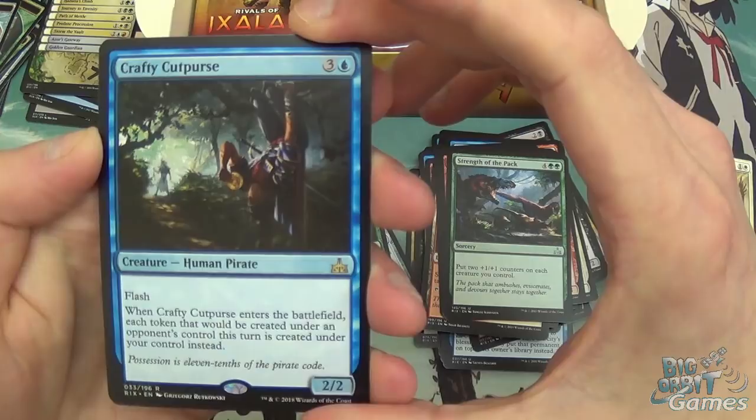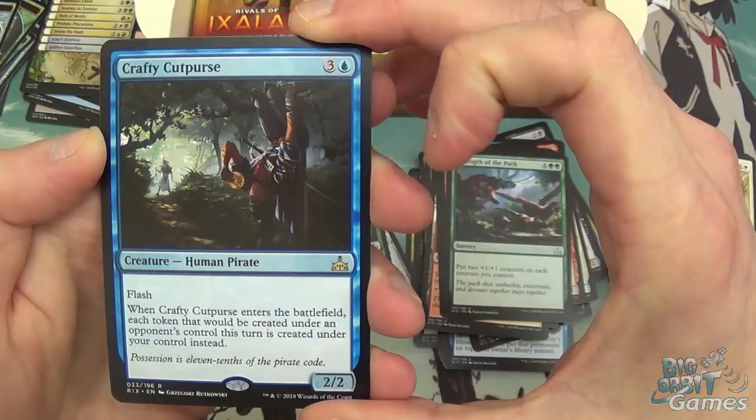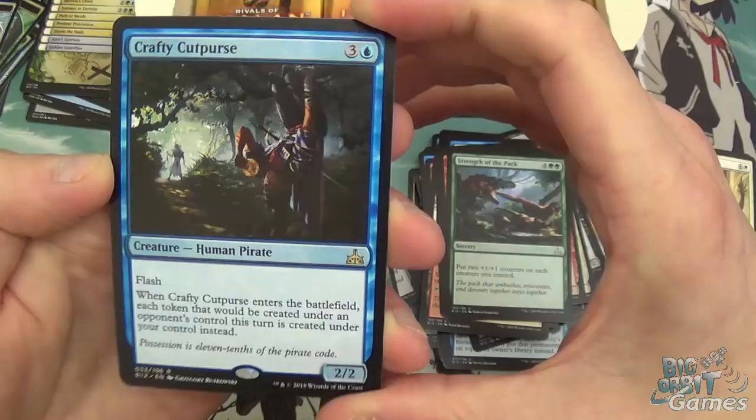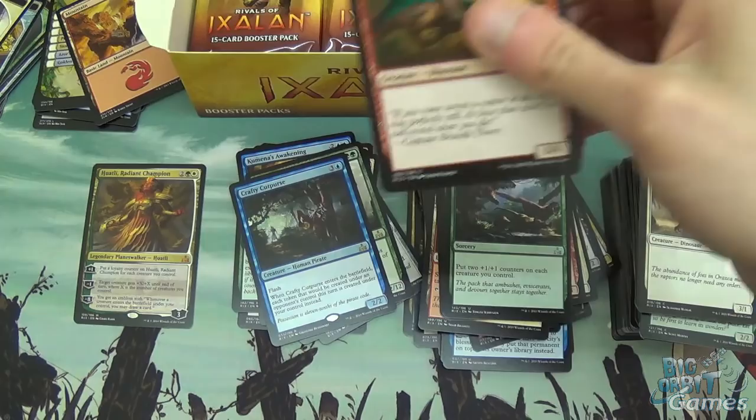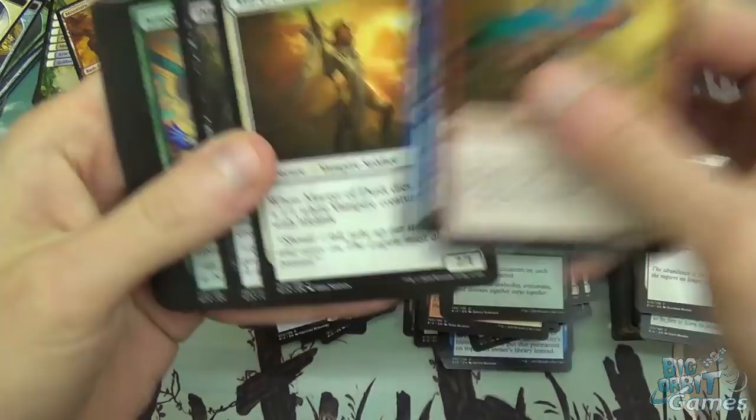Crafty Cutpurse — 4 mana, 2/2 with flash. When it enters the battlefield, each token that would be created under an opponent's control this turn is created under your control instead. Interesting sideboard tech card. Not that good unless it works, in which case it's amazing. You could just slot it into a Commander deck and assume you're playing against someone that generates tokens.